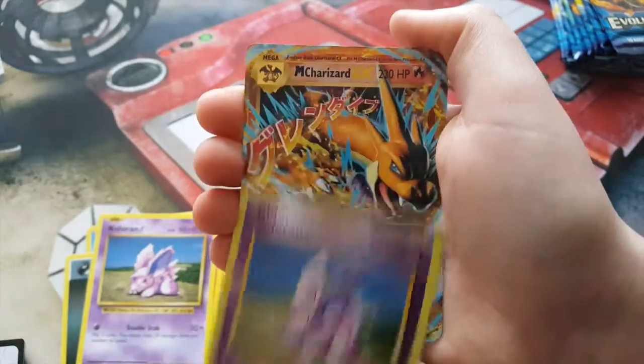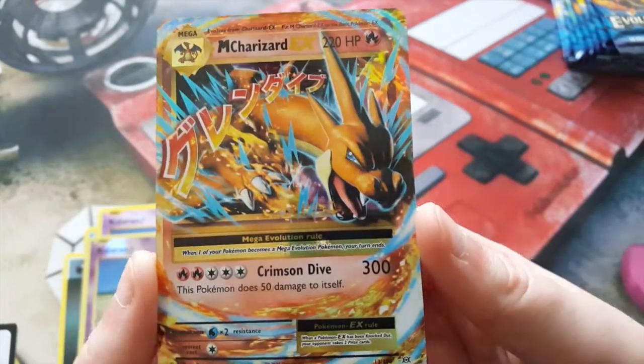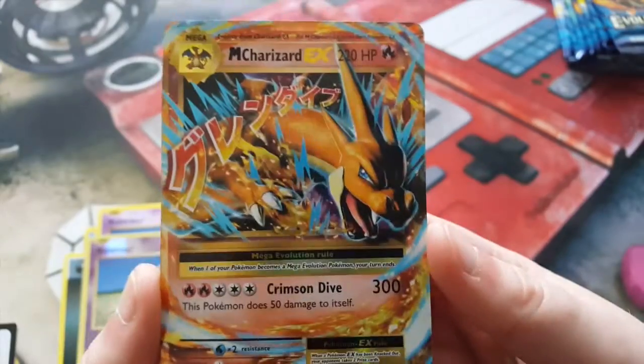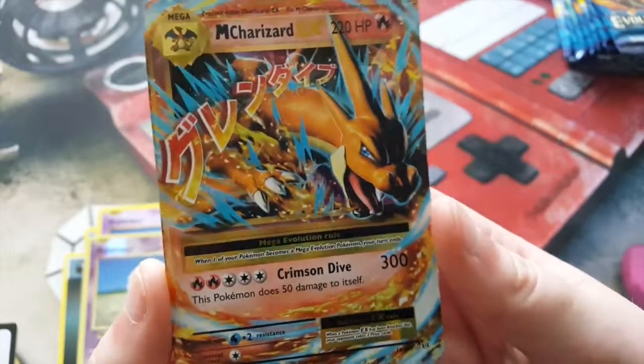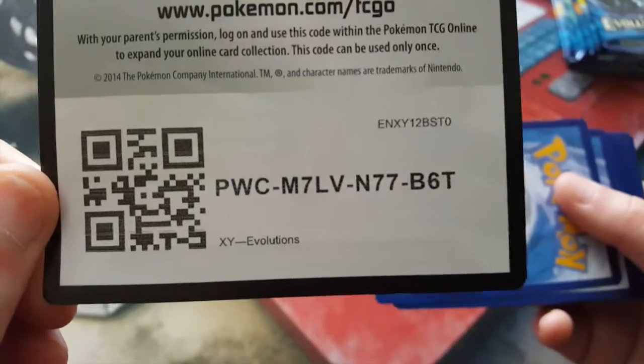A Reverse Nidoran — oh nice one! We have a Mega Charizard EX. I was actually hoping to get one of these cards. Onto our next pack here, which is a Charizard white pack. Here is your first code card.